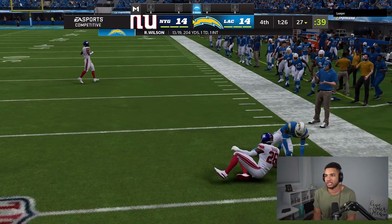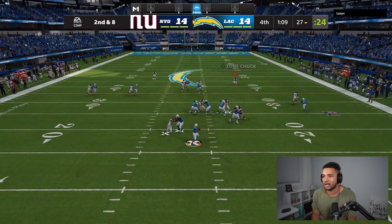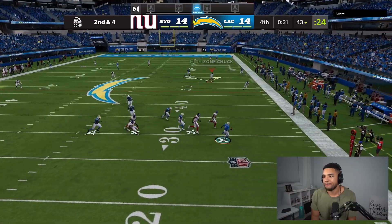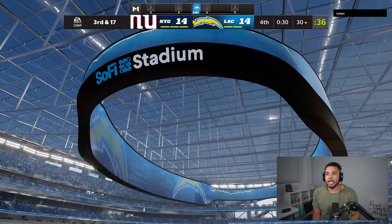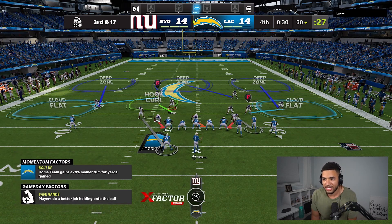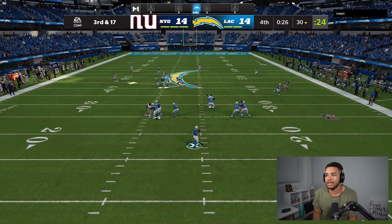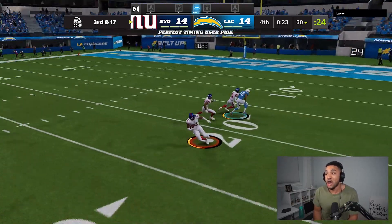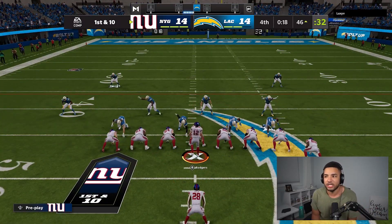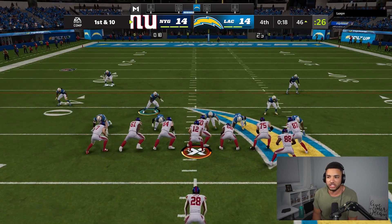We've been close to getting a lot of interceptions — we did get one but I think we can close out another. Great tackle there. I should have backed off. Field goal range is way too easy. Huge sack! He pulls a me and takes a large sack. Can we stop it? We have zones — 15 yards, we're chilling. He's throwing it into triple coverage — we get the interception! Amos gets it. All he has to do is get in decent range and that's gonna win the game.